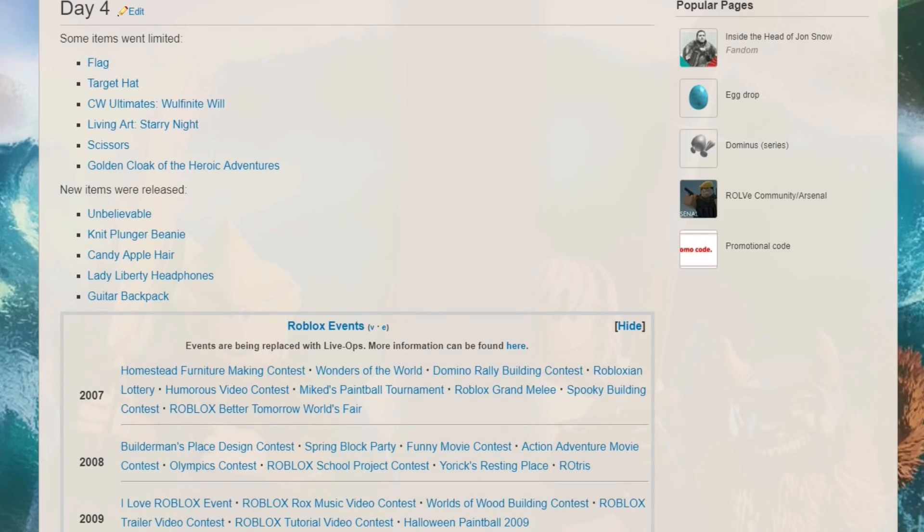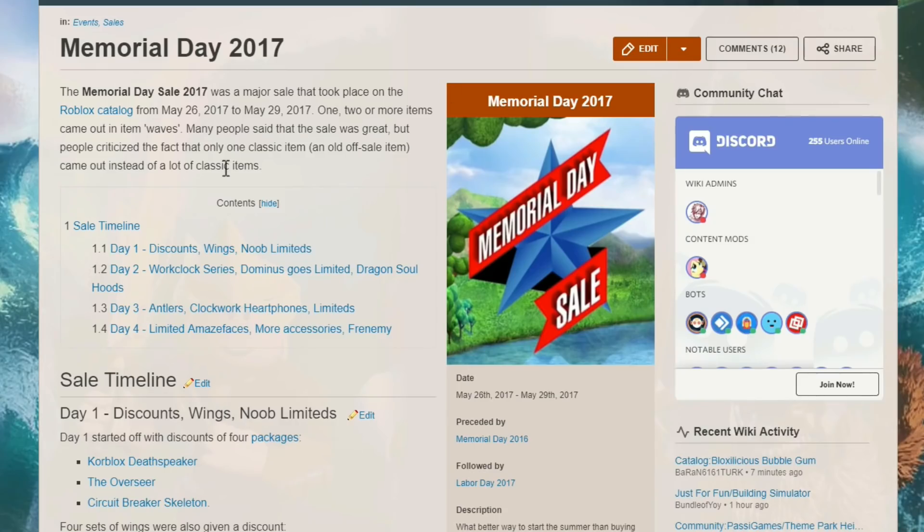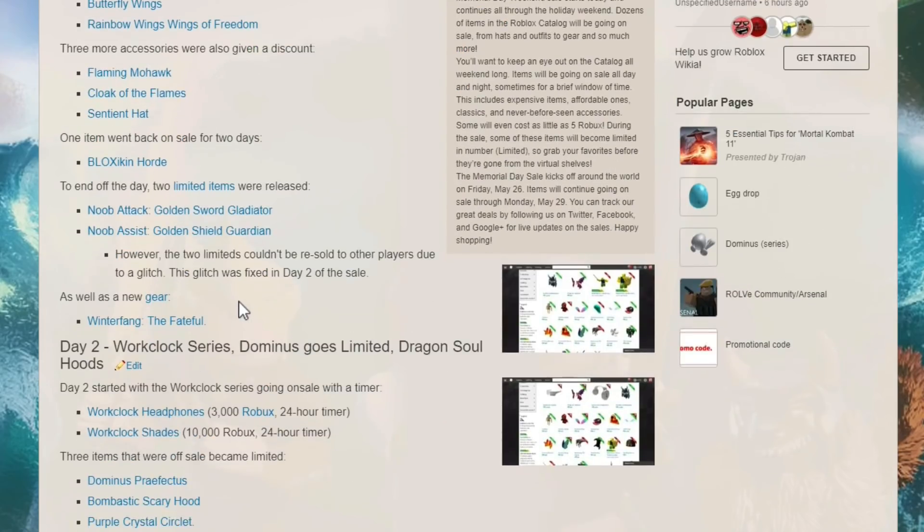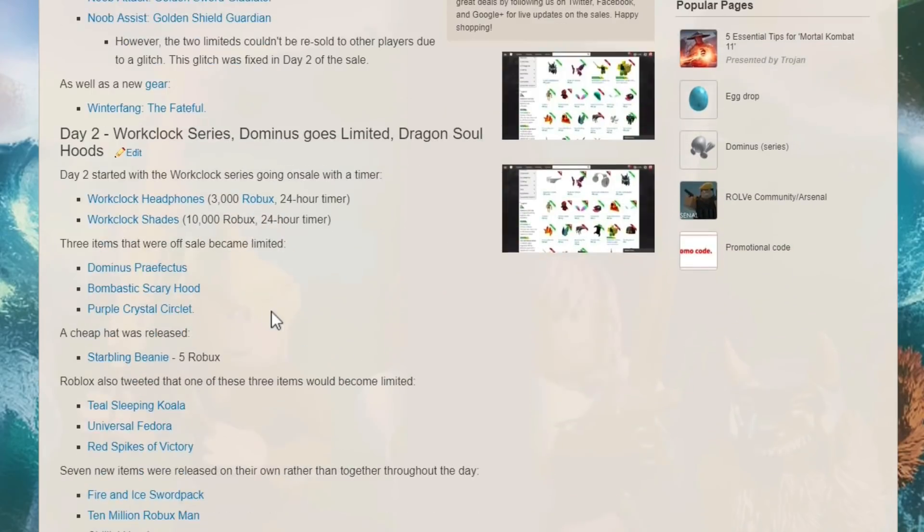There were Clockwork Ultimates, different headphones, and a bunch of really cool items in 2016. In 2017 they did the same thing — a four-day sale. There were packages at a discount, really cool wings, and they seemed more organized about releasing wings that year. Different hats and cloaks were great. The Clockworks came out again for 3,000 Robux, starting the Clockwork series on sale with a timer — something we also saw last year.